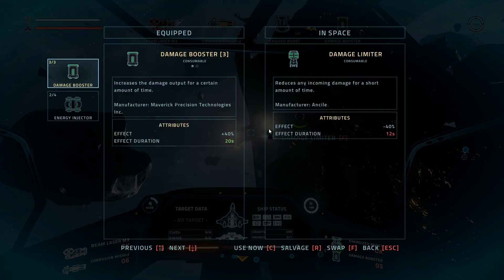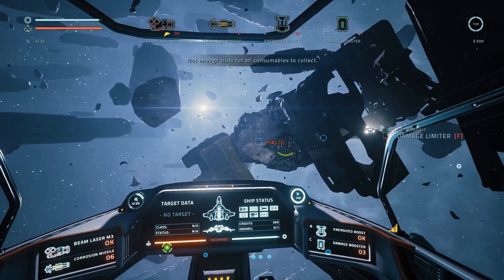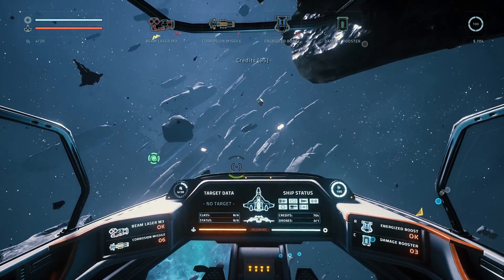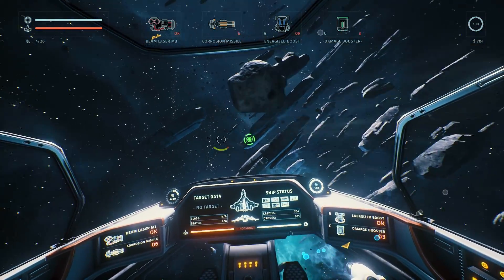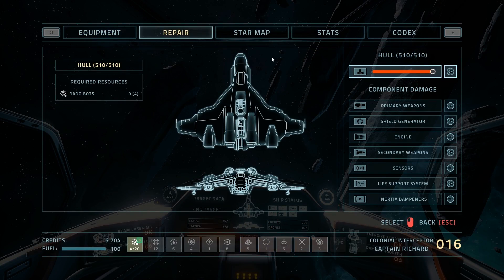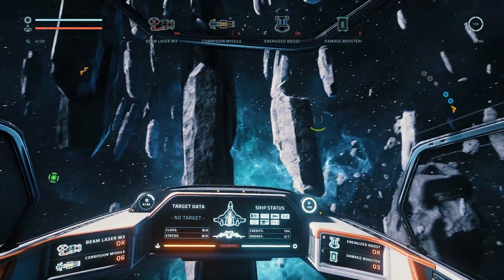Gather resources to repair your ship — damage is essentially permanent unless you fix it, and you need nanobots to do so. You can also take system damage, and some system damage is infuriating. For instance, losing your sensors.